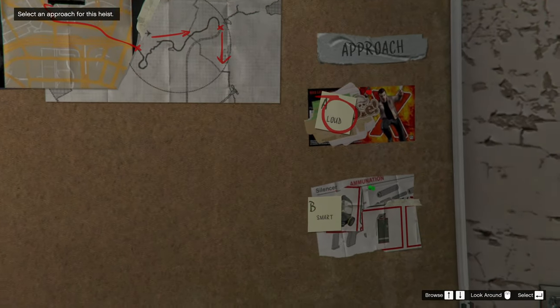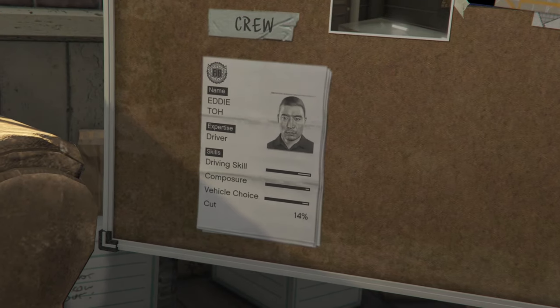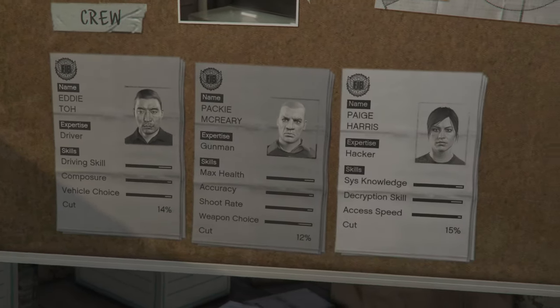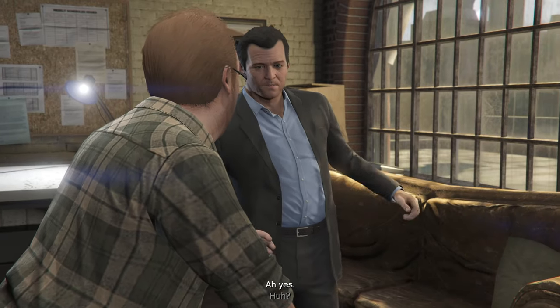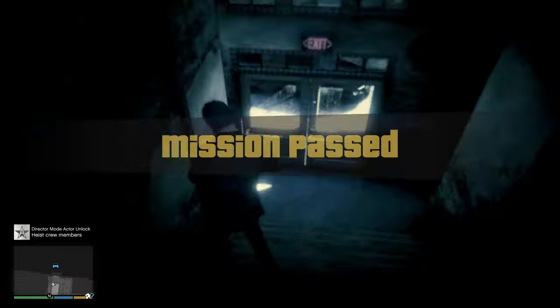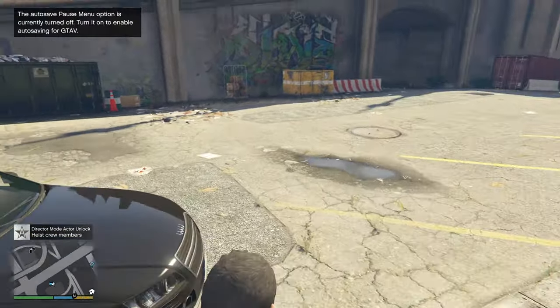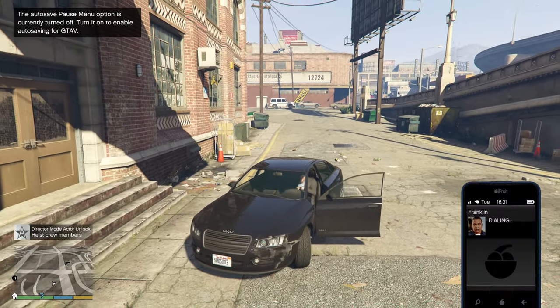If you want this vehicle, you must absolutely pick the Loud approach for the heist. The best crew for the maximum take with Loud consists of Eddie Toe, Paki McCrary, and Ricky Lucans. Paki and Ricky are unlocked by specific events, so google how to get them before choosing the approach. Loud will always give you less money than Smart, so I don't really suggest picking it unless you want specific special vehicles it has, like this FIB.